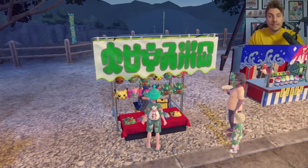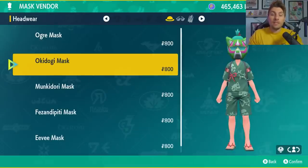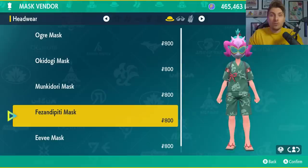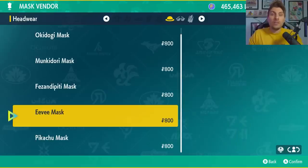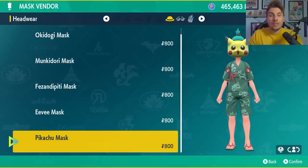The Mask Vendor will sell all six of the Kitakami masks, including the Ogerpon, Okidogi, Fezandipiti, and Munkidori masks, as well as the Pikachu and Eevee masks. They all cost around $800 each, so not too expensive, and you're going to be able to get the full set.